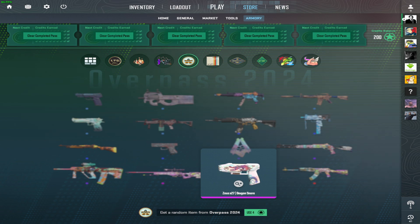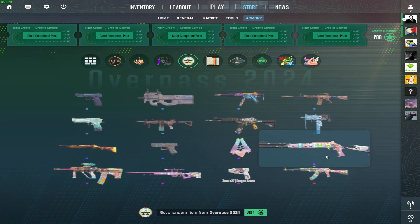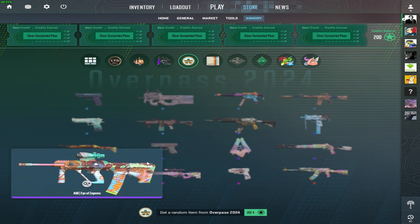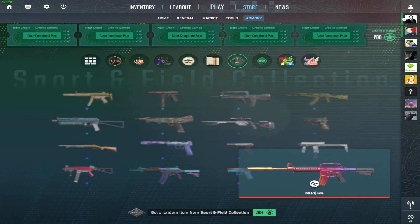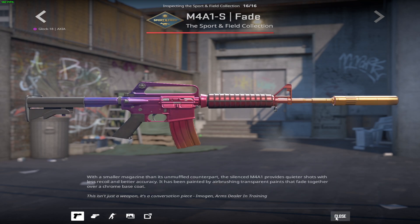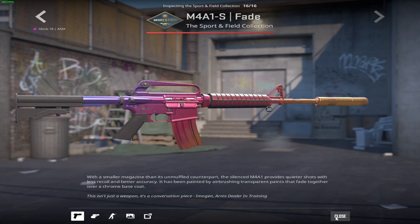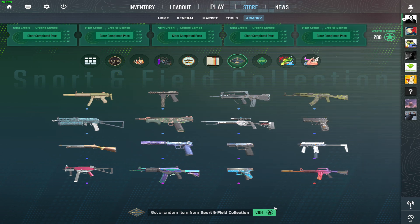This time, instead of just opening a collection every time I got four or eight credits, I sat down and played two days straight and filled up all these passes. This is what I want — it was between this and the Be The Monster AK, and I chose to do this one specifically because I play with it a lot. As far as price-wise, if I get one, will I sell it? I don't know. But I'm about to open 50 of these Sport and Field collections to see if I can get a fade.